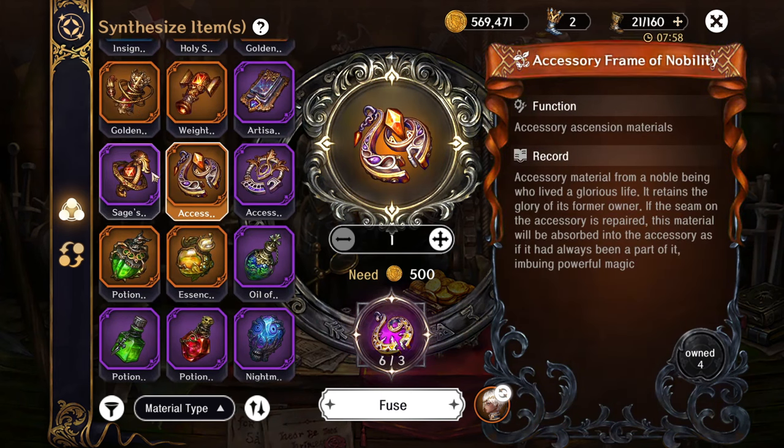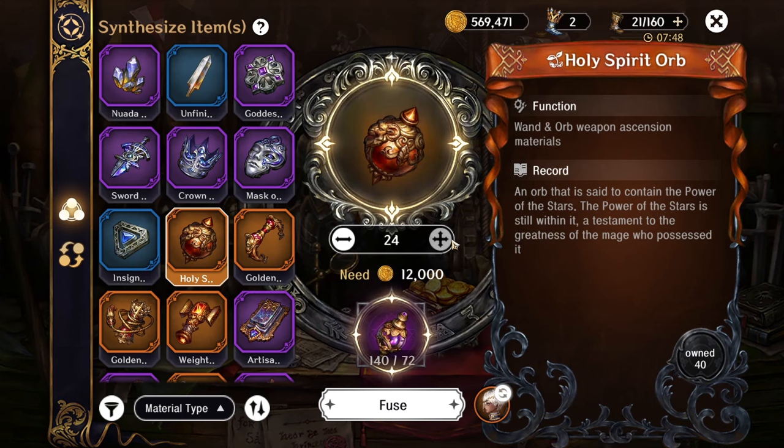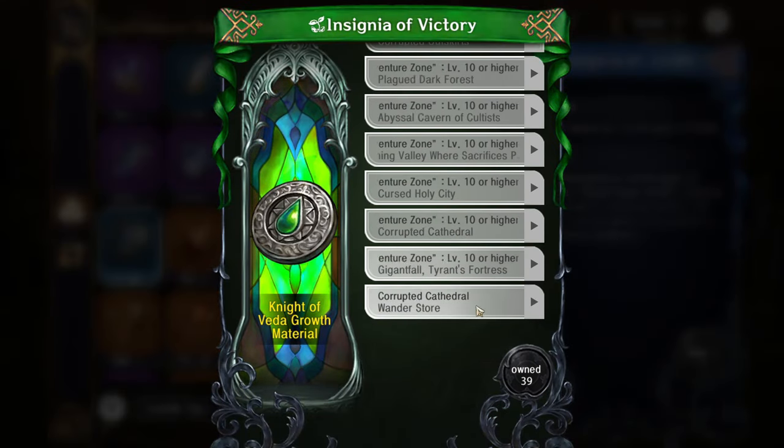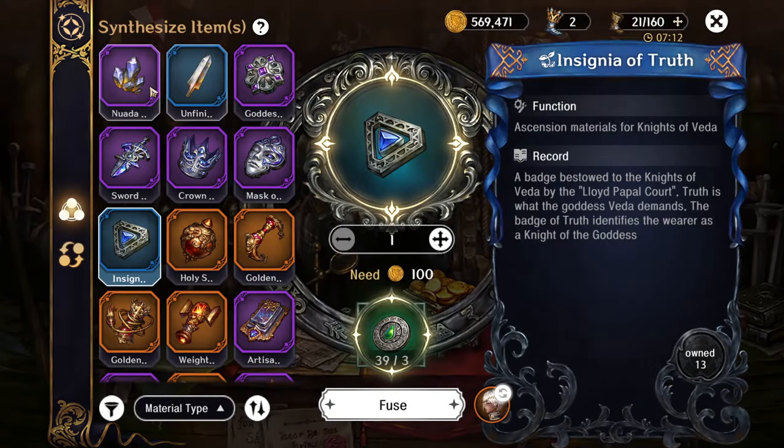You can get a base or just farm it directly. One method is to use the base to craft, but that may or may not be worth it depending on how much you've been farming that one stage. You can dang near get everything here — the ascension materials for the knights — and I'm going to show you exactly where they drop. We're going to go over all of this.